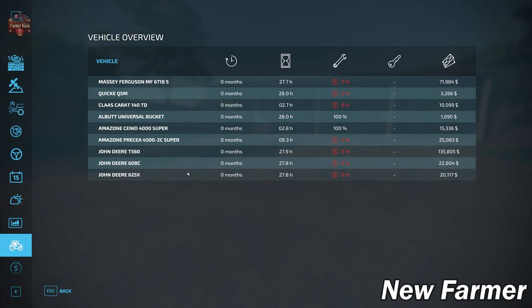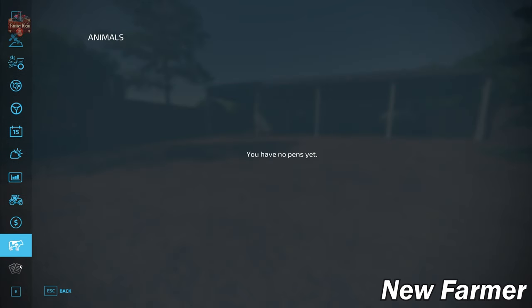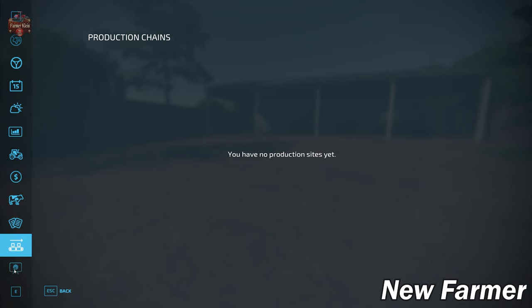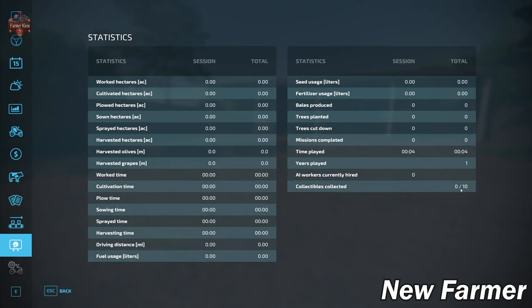We start out with a small list of starting equipment, but it does have some usage on it and these pieces of machinery are not well maintained. They won't have a lot of residual value if you like to sell off starting equipment. The map does not have any animals at the start — chickens and cows are at the other farm we can buy. We do have contracts available, no owned production chains at start, and the map includes 10 collectibles.